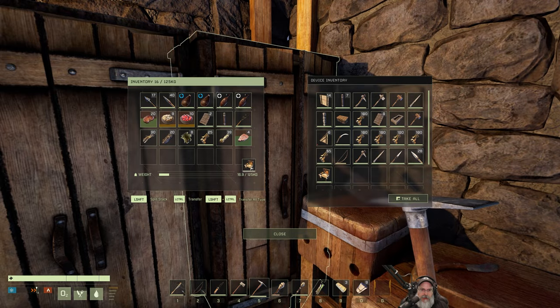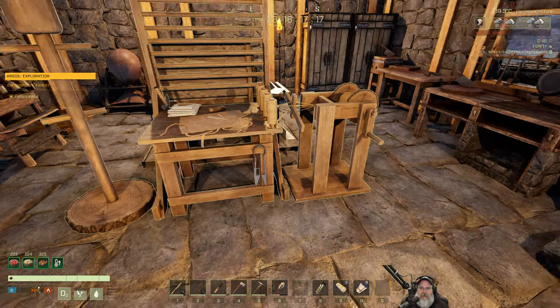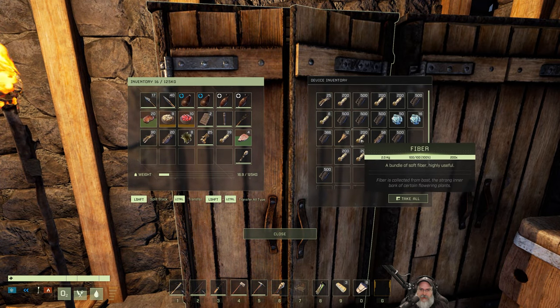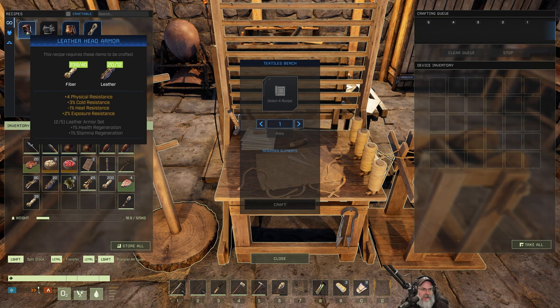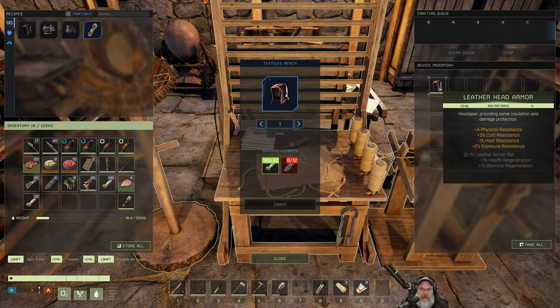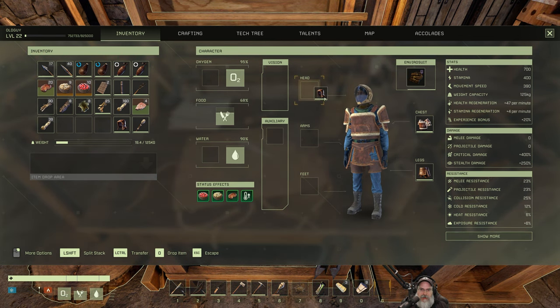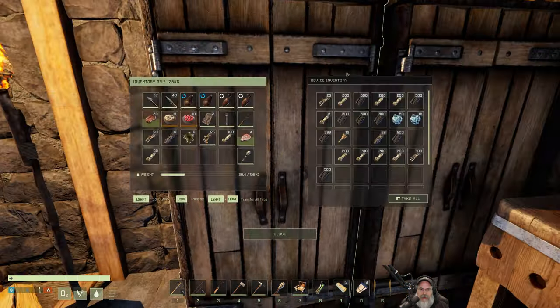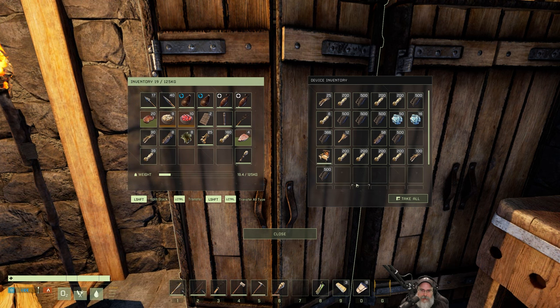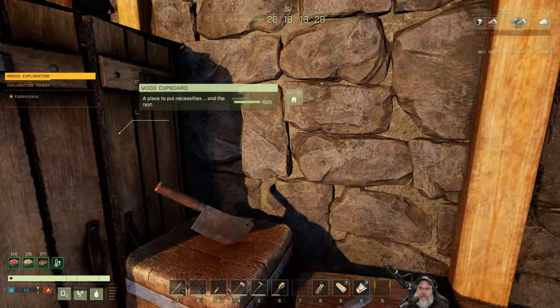There's a huge windstorm going on by the way. Let's pull out our textiles bench and set it down temporarily. We need leather and fiber - I actually have some leather in my inventory already. Let's make ourselves leather head armor. There's no option to right-click and wear it, so we'll put it on manually - we look kind of goofy but better protection. Let's pick the bench back up and put it away since it's taking up a lot of space.